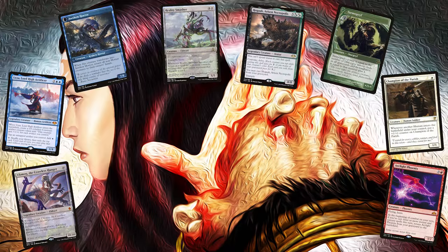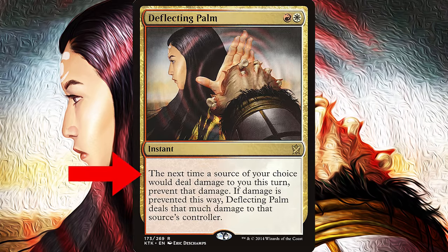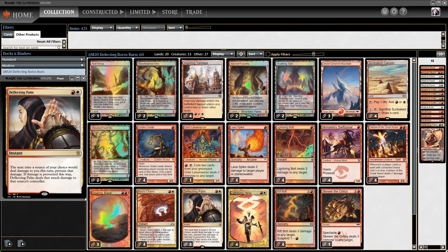Thick creatures are dominating the modern metagame, and it's time to counter them with Deflecting Palm, which redirects all damage dealt to us back at our opponent. While our deck looks like a typical Boros Burn deck, I've spent a lot of time tweaking it to perfection.